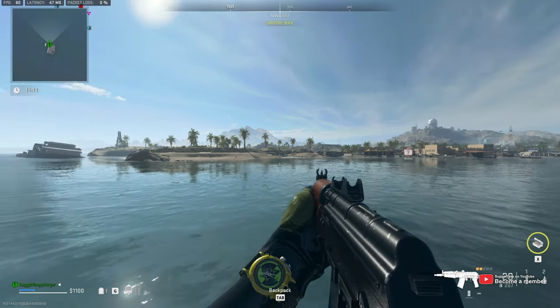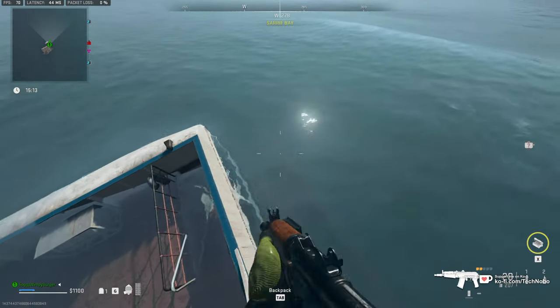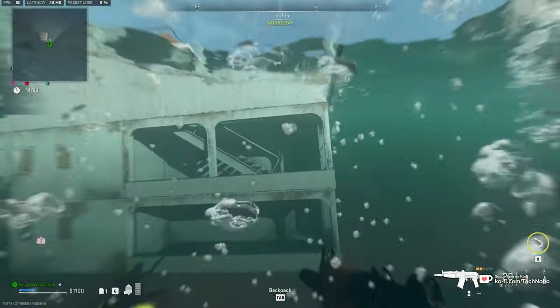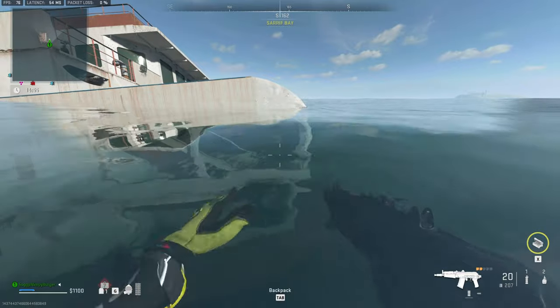All we need to do is look towards the island, and on the left hand side here is a door at the bottom of the ship, down at the bottom of the staircase. All we'll be doing is swimming in there, taking the first left and heading straight.